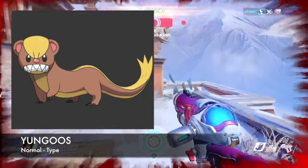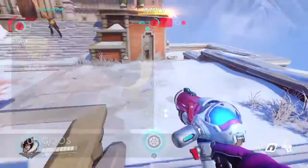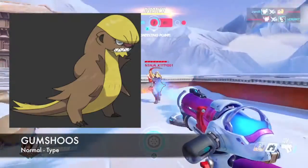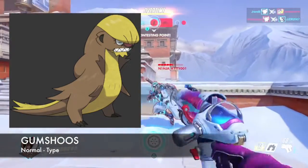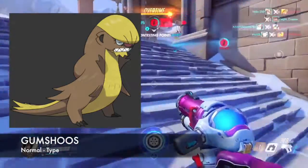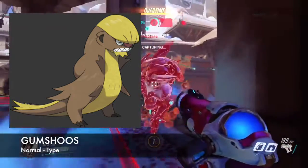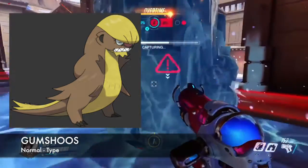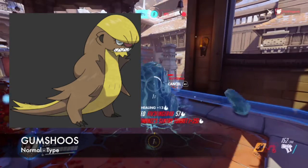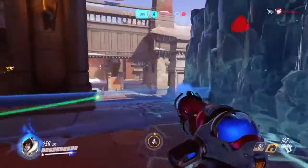If you thought Yungoos was awesome, get a load of his evolution, Gumshoos. Gumshoos is a stakeout Pokemon, which means he will hunt his prey — it doesn't matter if he's starving, he will hunt his prey until he gets it. Whenever he is in a stakeout, he's able to stay perfectly still while waiting for his prey, keeping watch without eating one single thing.